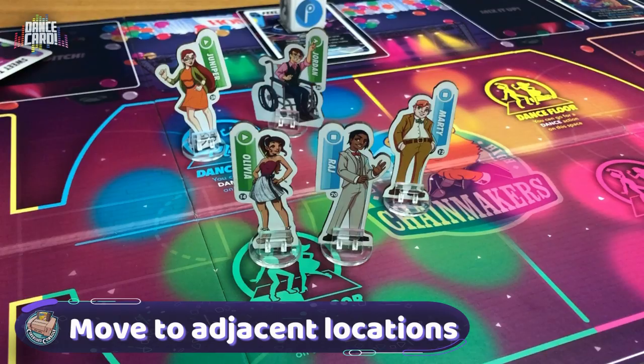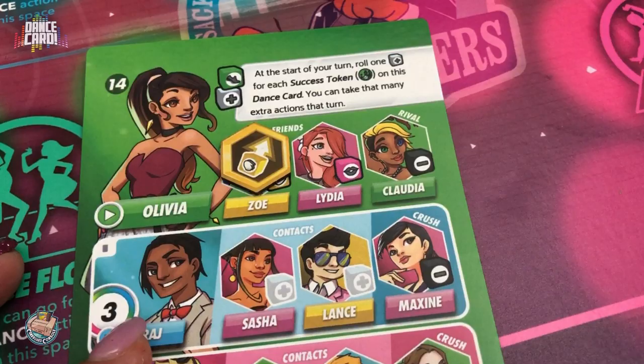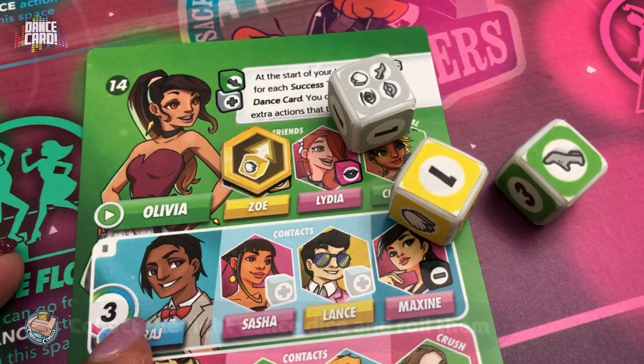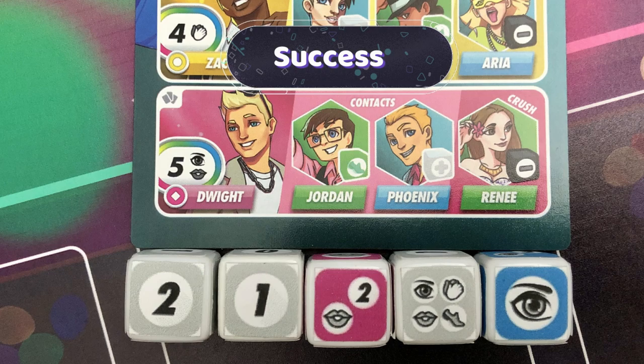In dance, when you have a student and their partner on the same dance floor, the active player can attempt a dance roll. This means collecting the dance dice indicated on your card and any additional dice from your friends and chat tokens, and rolling them. Check the dance difficulty of your partner — this includes a number and sometimes some icons that you need to match or exceed. In this scenario, the dance roll is a success as you meet or exceed the number and icons required, and this one is a failure since you don't.